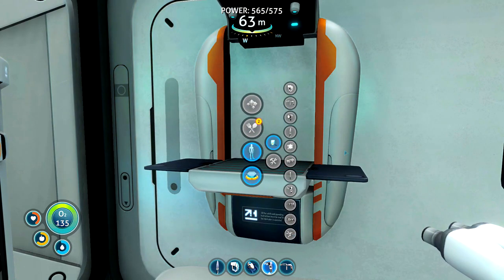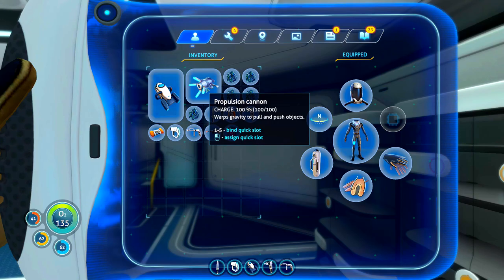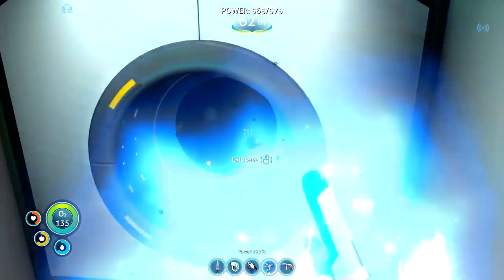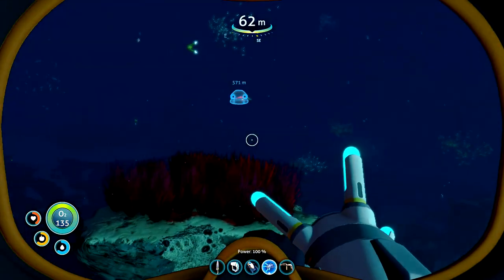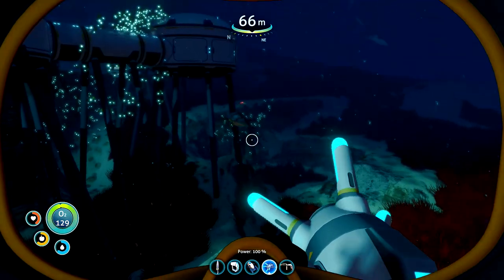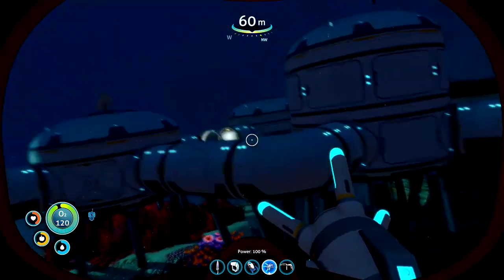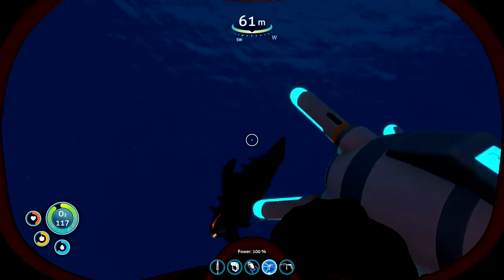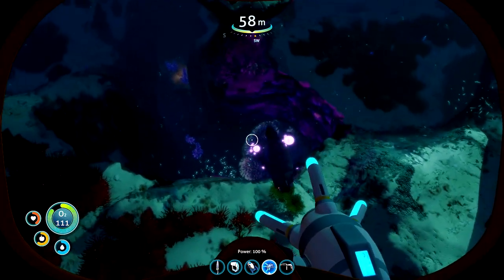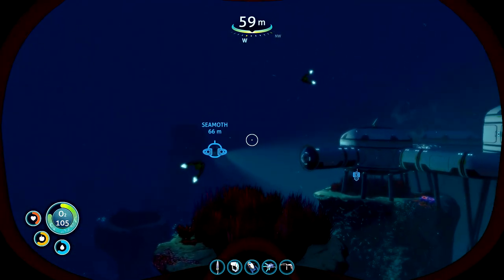It works a little bit like the Half-Life gravity gun, just not quite as powerful. We can pull fish over and pull them straight into our inventory now. It's not effective on the sand shark, but we could fire some stuff at him. Maybe we'll use some fish as target practice. Yes, we've got the propulsion cannon so I can get fish a little bit easier now. I really want the stasis rifle — that's the biggest weapon in the game, the most useful tool.